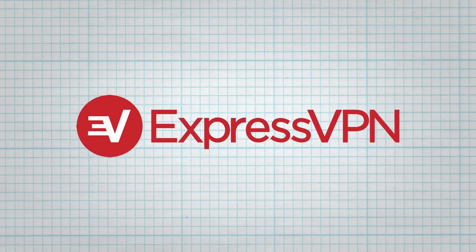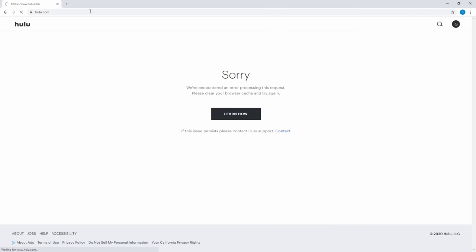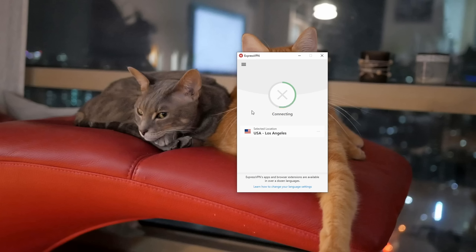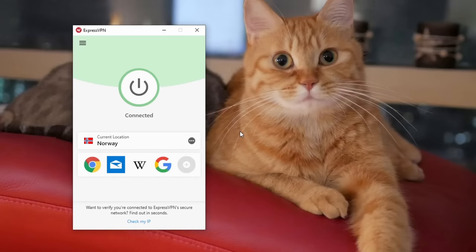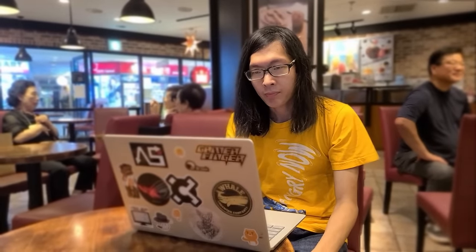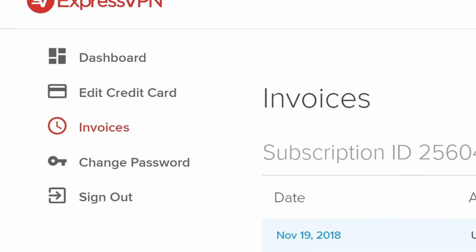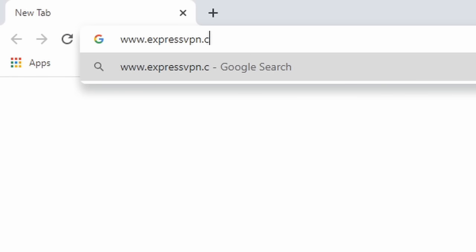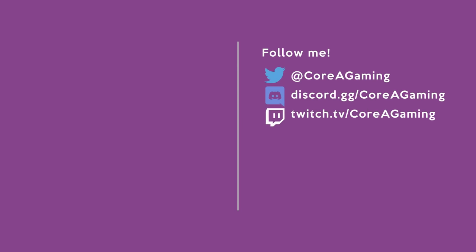This video was sponsored by ExpressVPN, which is literally the VPN I was using before they approached me. As an American who lives in Asia, there's a lot of content I want to watch that's not always available in my region. A VPN allows me to set my location to wherever I need to access stuff like Bob's Burgers on Hulu. My Norwegian wife can even connect to Scandinavian countries to watch shows like Bruin on Netflix. I also use it for work — I write and research in coffee shops in and out of the country, so I'm often on unsecured public Wi-Fi, which makes me a target for hackers. A good VPN secures my connection and gives me peace of mind. My wife and I have been using ExpressVPN since 2018 and it's always been reliable. Go to expressvpn.com/coreagaming to get three extra months free with a 12-month plan. Thanks to Tony Cannon for the interview, and all you viewers for your support. See you next video or stream.